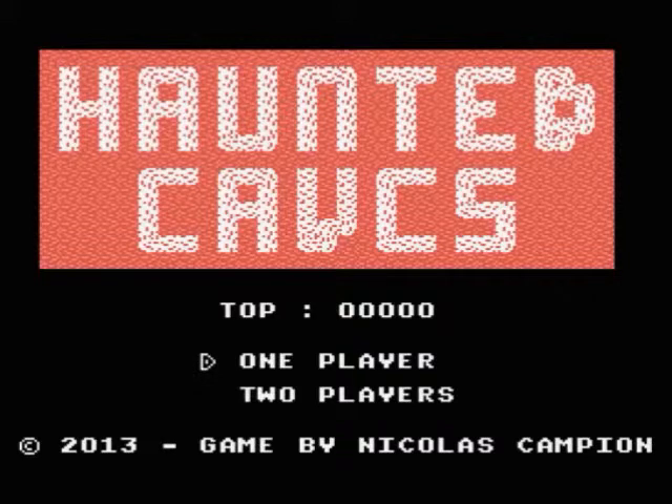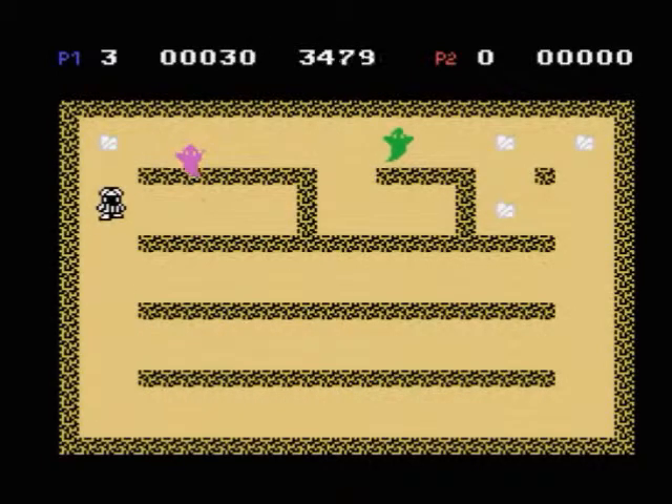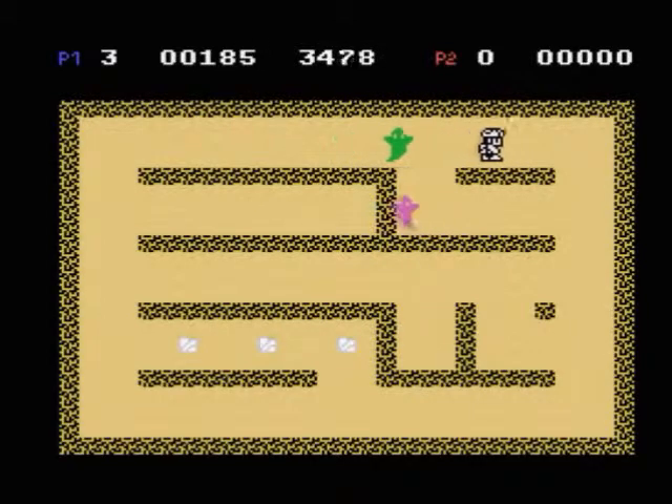I'm going to be reviewing two things: one game and one proof of concept. The first game I'm doing a playthrough of is Haunted Caves, released by Nicholas Campion — just like Quatra — on the Atari Age forum. I'll provide a link. Basically in Haunted Caves, you're running around a maze trying to pick up pieces. It's a lot like Pac-Man in a way. I wouldn't go as far as to call it a clone, but it's similar.